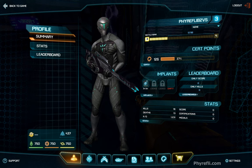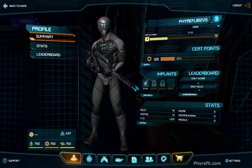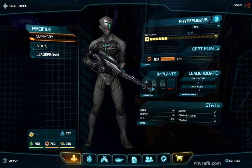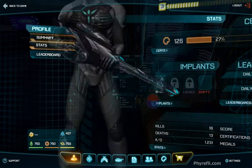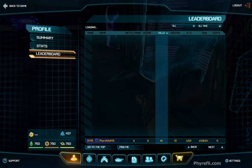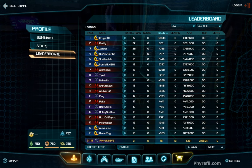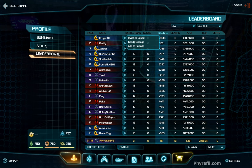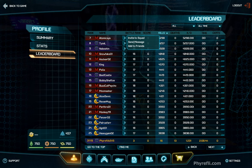This is the summary page — nothing too drastic. You can see implants, leaderboard, and so on. I haven't used this character much, so not a lot of kills and deaths, but that will build up. There's more detailed stats and a leaderboard which populates from time to time. This is all set to change — the iterations on the beta are very fast, which is a big plus, especially when it comes to some of the game's issues.